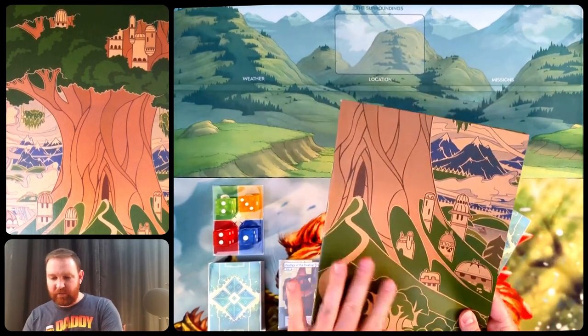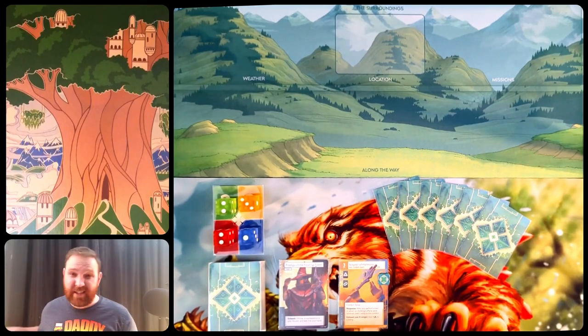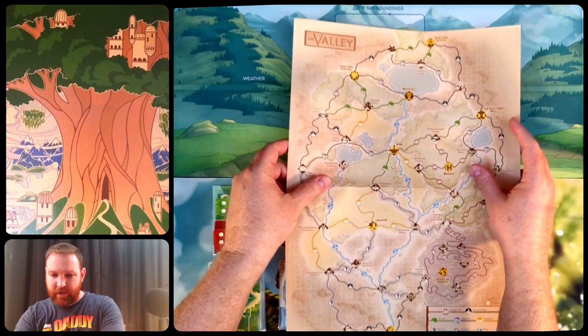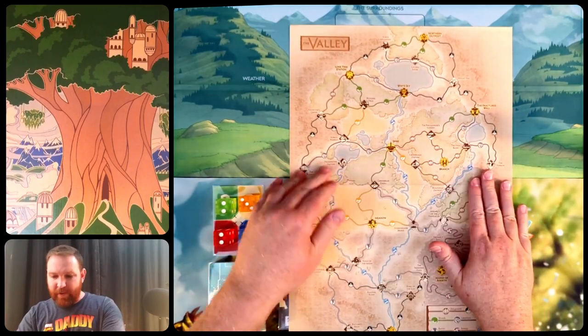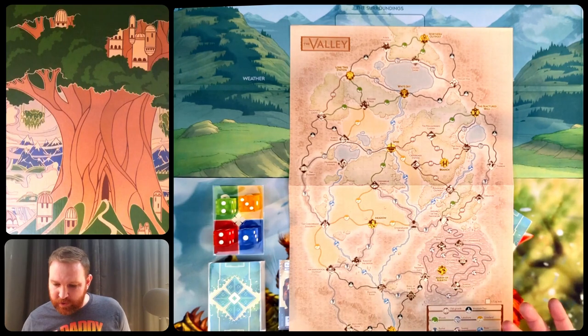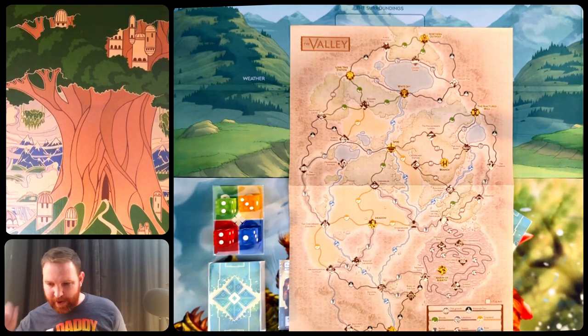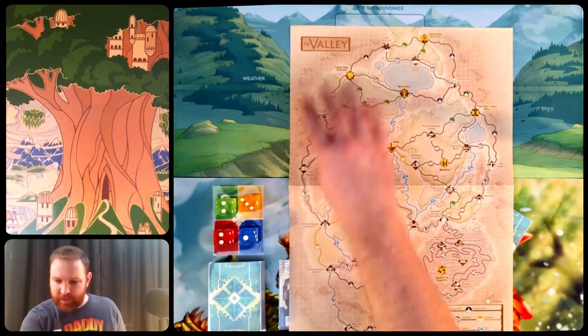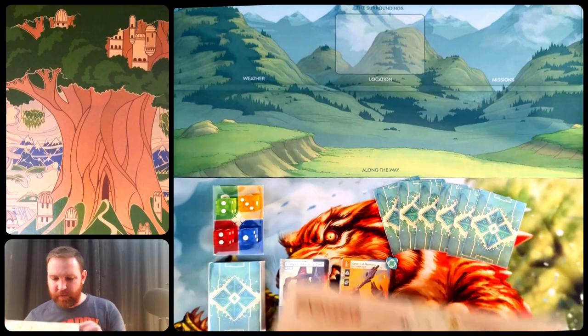Alright, so that was just some basic lore to get us introduced. There's also the map of the valley, which is important for gameplay as well as just being cool — these are the locations we can go to and we'll be traversing between them on this map. I believe we're going to be starting up here at Lone Tree Station, but we'll see how that plays out as we go.